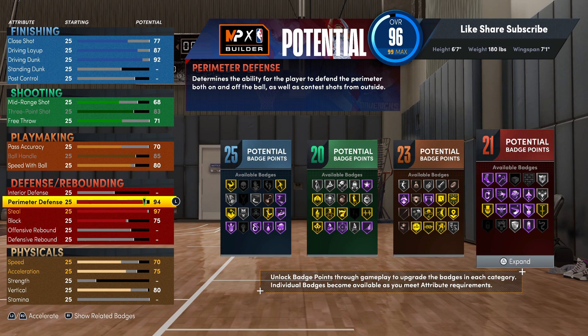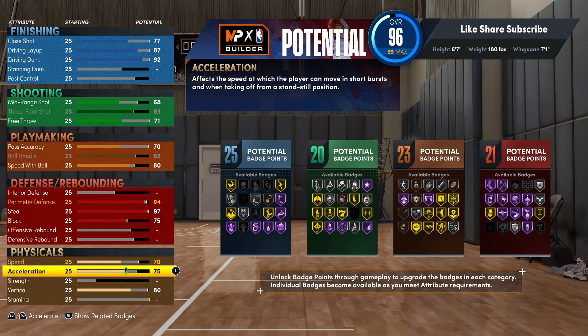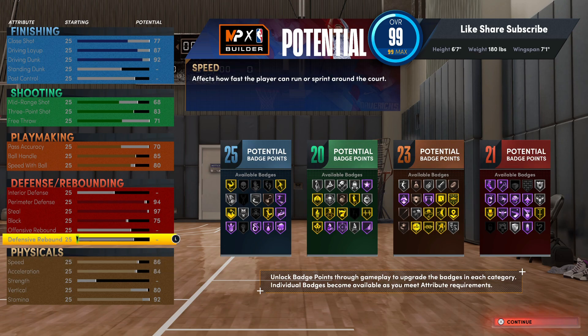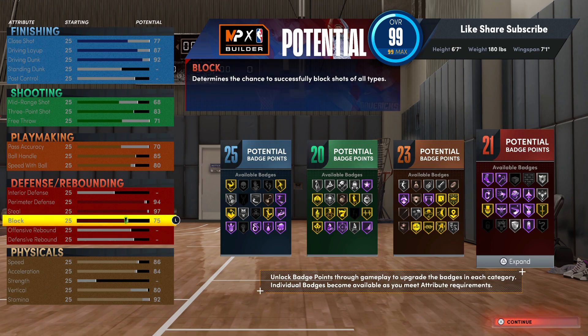A fire build all around. You got 25, 20, 23, and 21 badges - your defense is crazy. Acceleration we gonna put up to 84, and your speed you want to put up to 87. Actually go 86 so you get that extra badge - that Hall of Fame ball stripper. We're good right there: 25 finishing, 20 shooting, 23 playmaking, and 21 defensive badges.